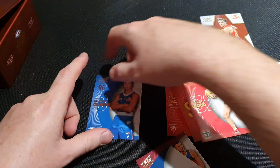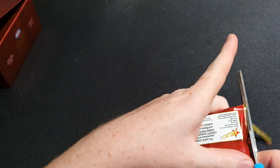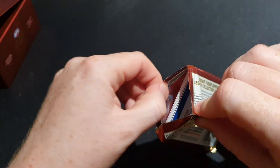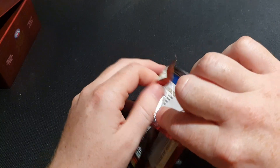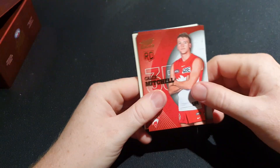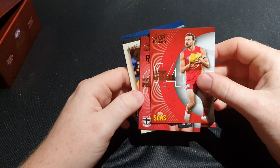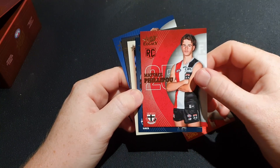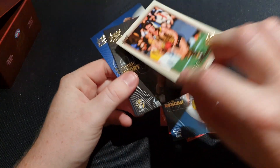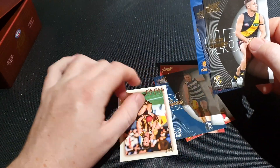Charlie Clark rookie card - pack number eight. I'm actually getting a bit of luck in this box. Probably if you know, in Optimum last year I didn't get much luck in terms of the big box hits - none of the cards I got were anywhere near the best you could get. Here we have Caleb Mitchell rookie card from the Sydney Swans, Filippo rookie card base, Duncan's Terry Wallace - not numbered. Pretty basic pack.